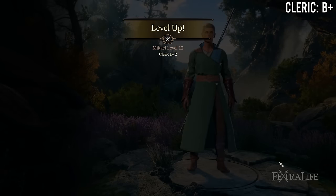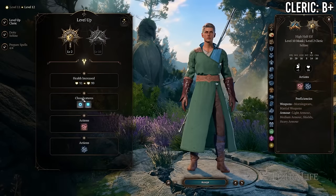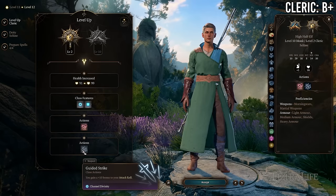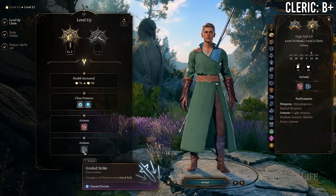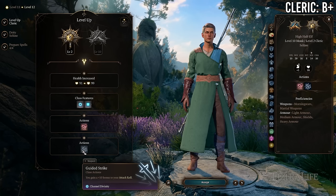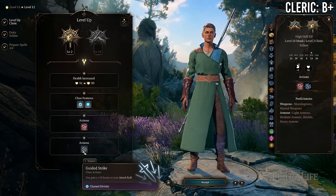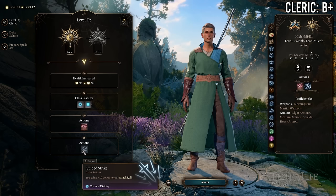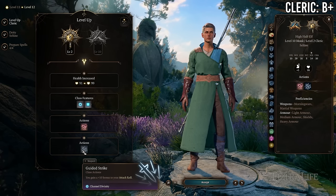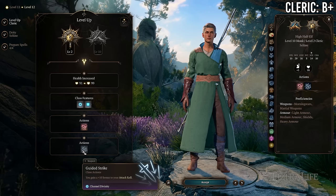At 10 Monk / 2 Cleric you gain your Channel Divinity ability depending on which domain you chose. In exchange you lose a monk subclass feature. This is kind of a wash depending on what subclass you went. Generally I don't think you get much more out of 10/2 compared to 11/1 unless you have a very specific build in mind — 11/1 is probably better than 10/2.